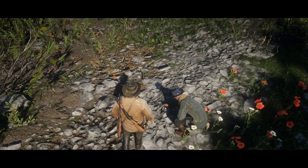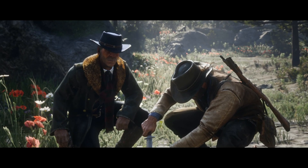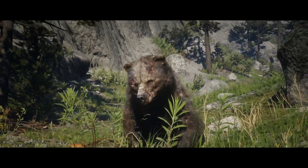The bear we are here to find is no joke and usually will have little problem knocking Arthur down and having his way with him. If Arthur has an axe in the old weapons satchel though, we can drop the behemoth right here in one shot.